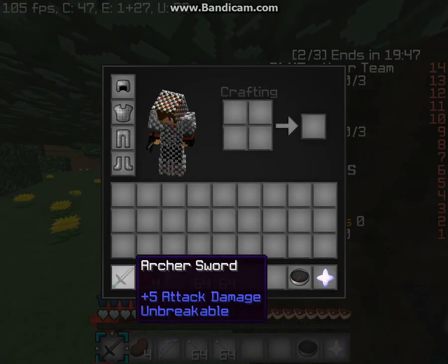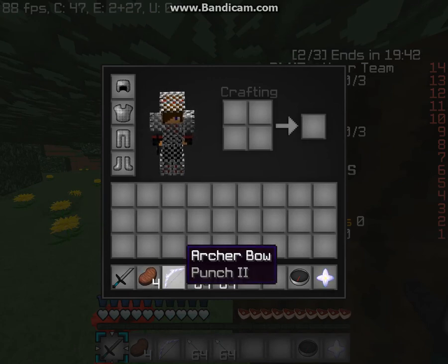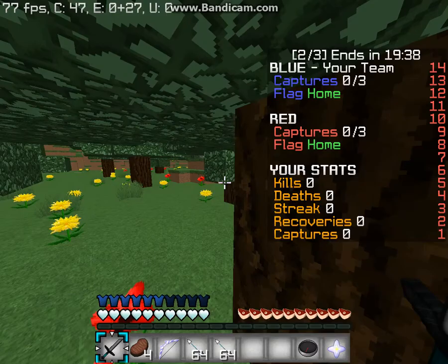First you start out with an Archer Sword, Force Stake, Healing Stake, an Archer Bow with Punch 2, 2 stacks of Archer Eros, Archer Compass, Select Class, and Full Chain.